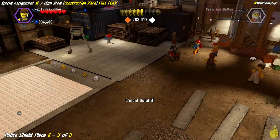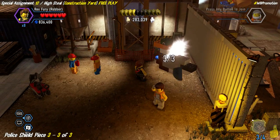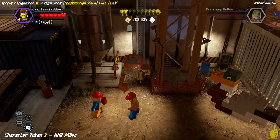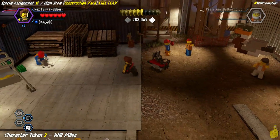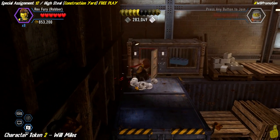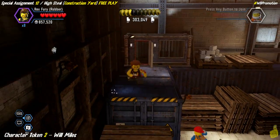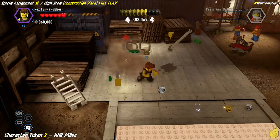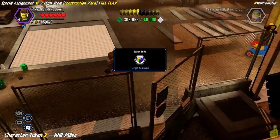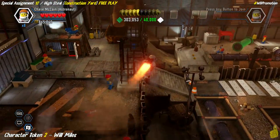Thank you to Warner Brothers for hooking us up with a copy of this game - it's been a blast. We've got the third police shield piece, although it showed four and complete there, we still have one more to get. It's actually in the bottom right hand side of this area - we use a digger machine to dig up four spots. The third one gives us a super brick and the fourth gives the police shield piece.